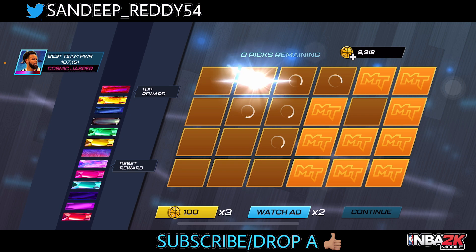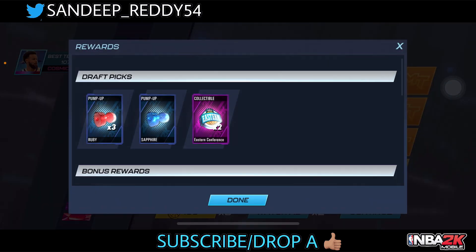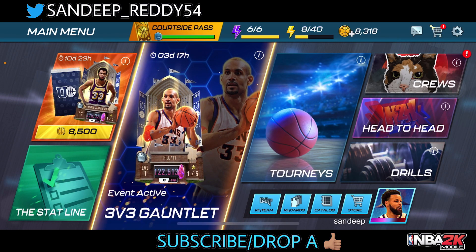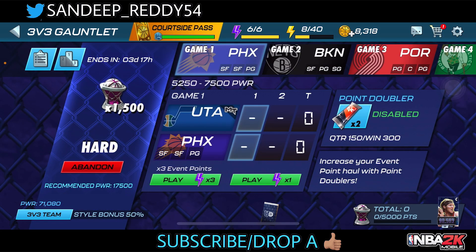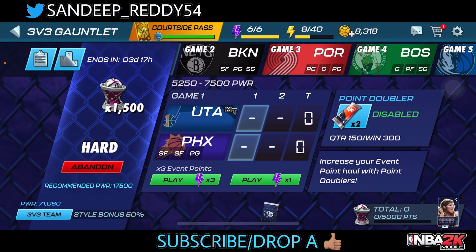We got some pump-up collectibles and conference collectibles from the draft — no SF, so that's an L. No problem though, we'll just grind this event with a 50 percent style bonus, which is a good start.